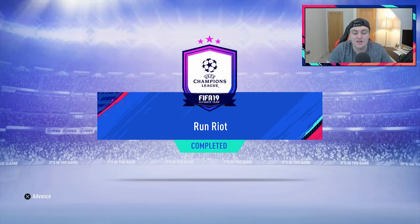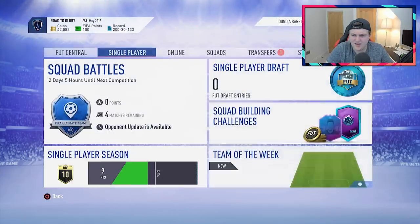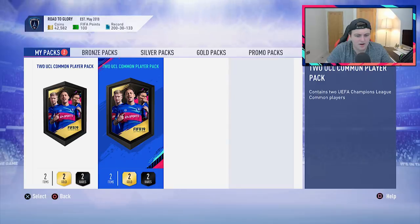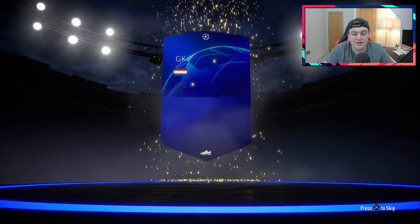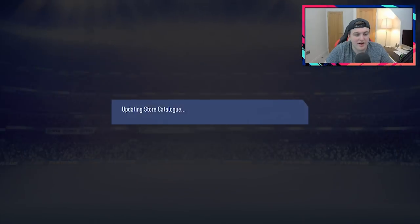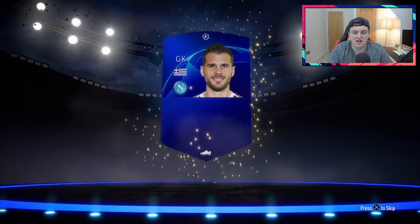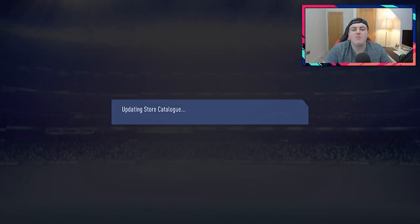That's going to be decent. If we get a Leverkusen player by luck from this SBC, then I'll do the TAR SBC. We got two UCL common player packs — two gold two rares. Not sure what we even get for this. Not expecting a Leverkusen player — we get an SBC pack. If we need a Bayern Munich player at any point that'll be useful. We'll keep Gutierrez in the club. I didn't think we got two packs — thought it was just one UCL two common player pack, but we got two, so that's not bad. Didn't cost us really anything either.